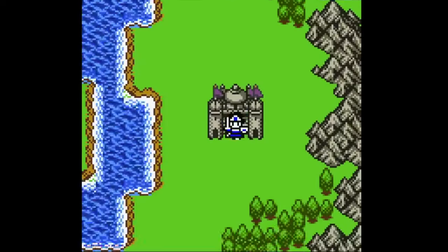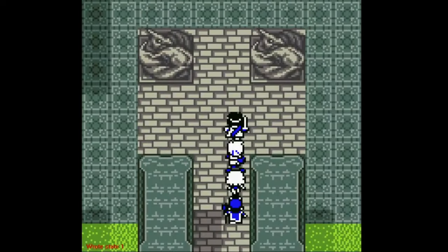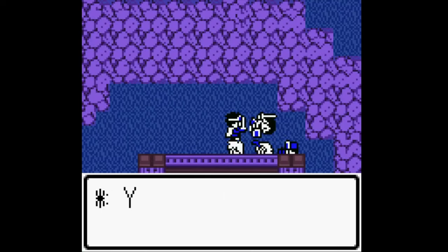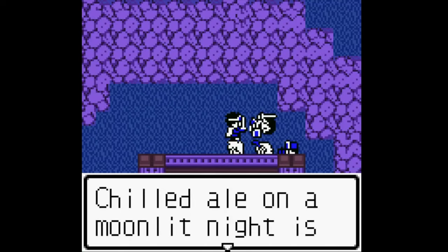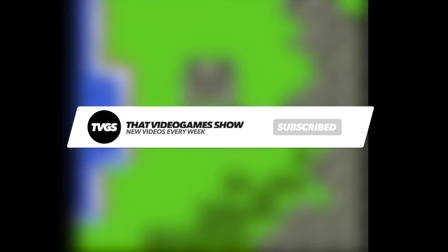Encounters play out in a turn-based fashion, and grant the player a wide array of both magical abilities and attacks, that can all be upgraded throughout the course of the adventure. On top of the main objective, there are a ton of minigames and side quests that are sure to keep players busy for quite some time, so if you've never got around to sampling Dragon Warrior 3 on the Game Boy Color, now would be the perfect time to pick it up and try it out for yourself.